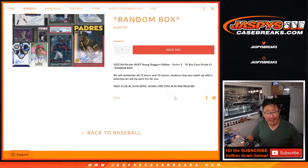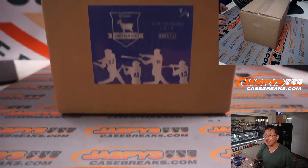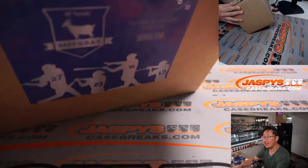So it's a random box break — you're guaranteed something. We're going to open the case, number the boxes 1 through 10, then randomize your names. Thanks to this group here for getting into it. We'll randomize your names, randomize you a number, and then we'll rip open the box and see what you get. So let's pop this baby open — there's the case right there. Hit Parade Baby Goat Young Sluggers Edition.